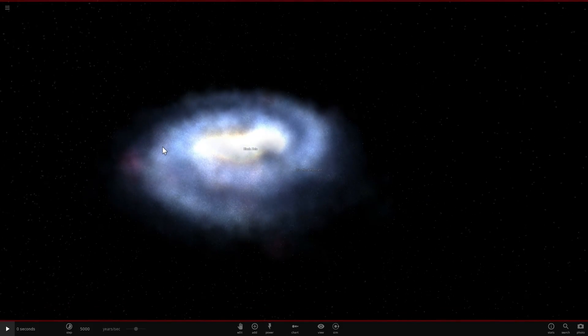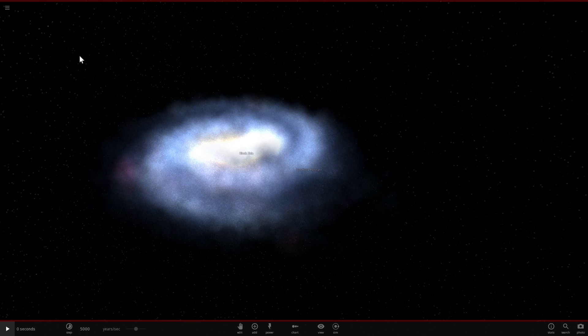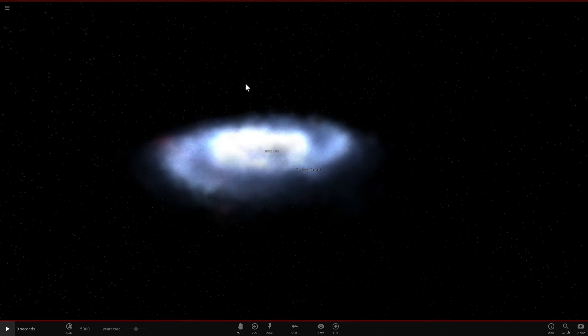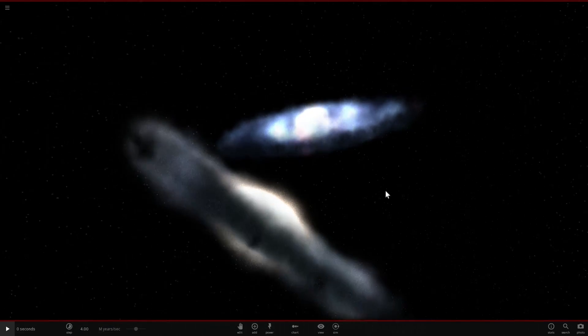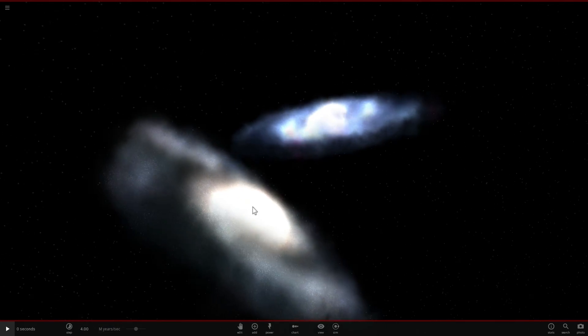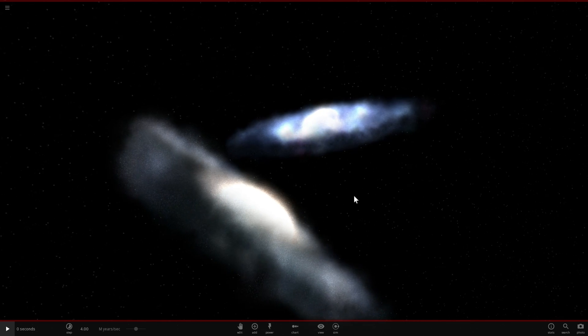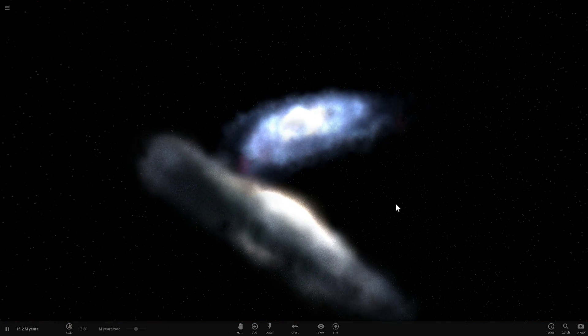Our galaxy, the Milky Way, will actually collide and smack into another galaxy called Andromeda — a much bigger, much more massive galaxy. The Milky Way is about half the size and half the mass of Andromeda, and it also has a lot fewer stars. So it's kind of like our bigger brother or sister hitting us in the face. Here in the simulation, this is the Milky Way and this is Andromeda. Let's watch this beautiful event occur.